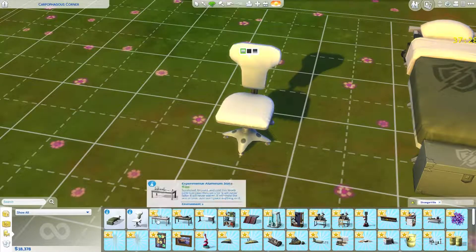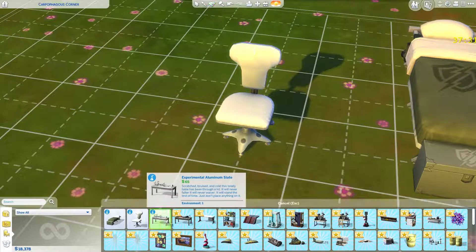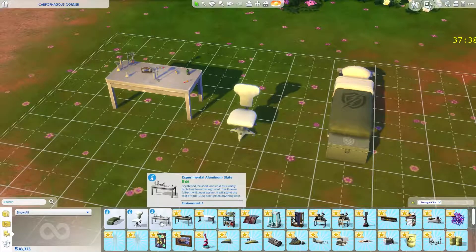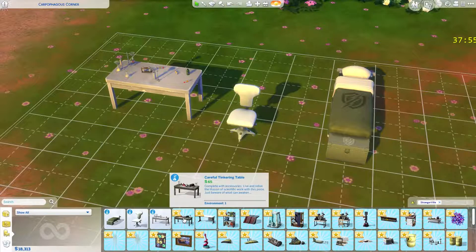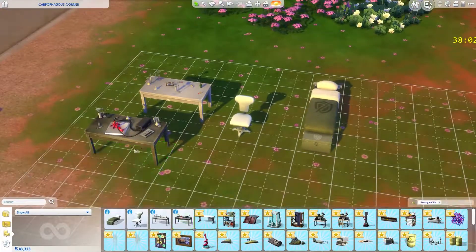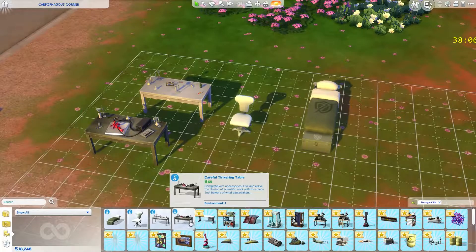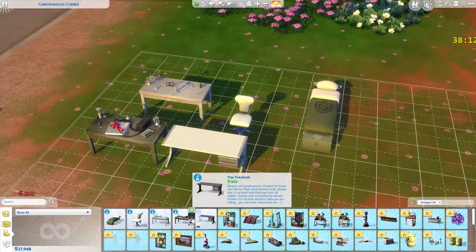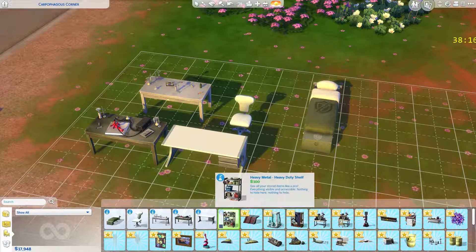Here's a desk chair — interesting, it looks like it perfectly hugs you. Available in three different colors. And then there's a problem with Build/Buy right there. The experimental aluminum scratch base table — this lonely table has been through a lot. It looks like it's decorative only, so you can pretend to have a laboratory but can't actually use it.